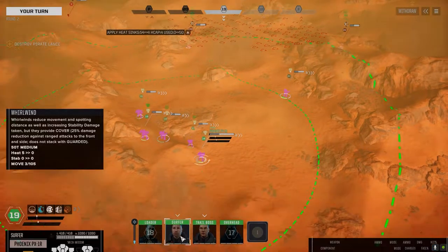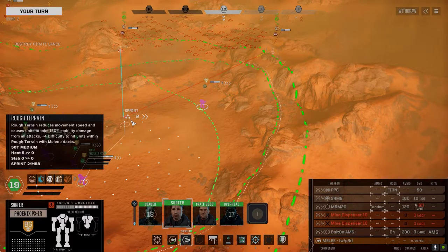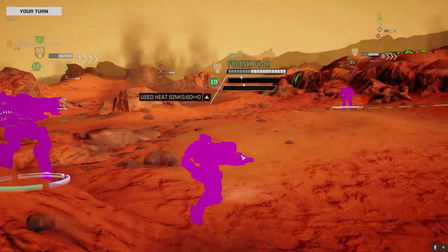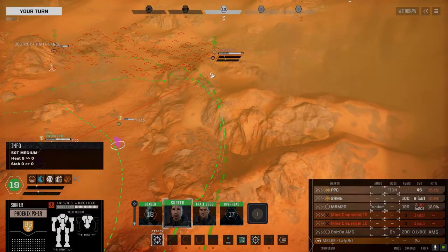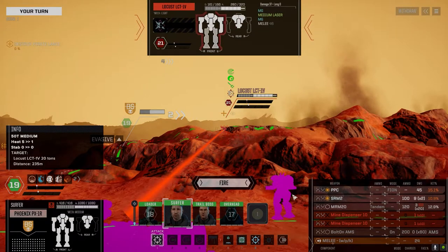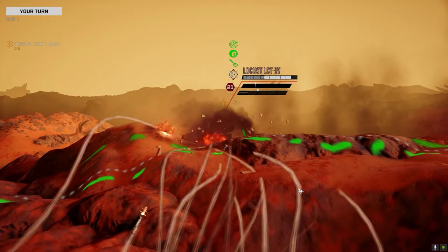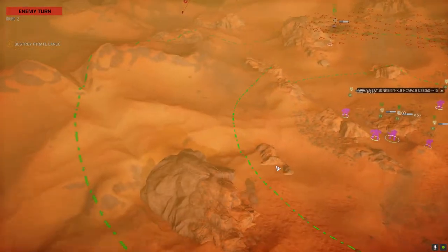Now let's get on the Locust, because it's got the PPC and I don't want that thing clearing mines right now. I really need to get rid of that — I don't know what I'm going to replace it with, but it needs replacing. We'll go this route and see if we can get some damage on this guy. Engaging target — one SRM, two MRMs. Better than nothing.